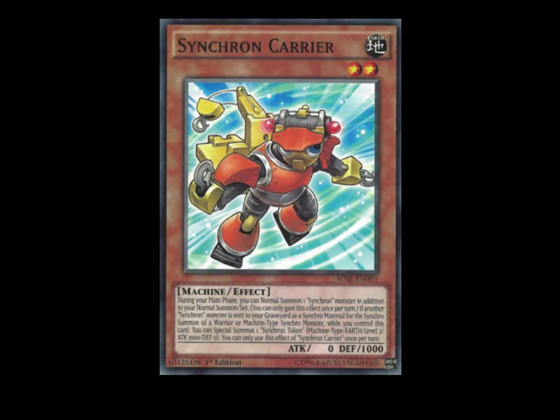Next up we got Synchron Carrier. During your main phase, you can normal summon one Synchron Monster in addition to your normal summon — you can only gain this effect once per turn. If another Synchron Monster is sent to the graveyard as Synchro Material for the Synchro Summon of a Warrior or Machine-type Synchro Monster while you control this card, you can special summon one Synchron Token — level two, 1000 attack, zero defense. You can only use this effect of Synchron Carrier once per turn. You can loop the extra normal summon with something like Desynchro, and when you Synchro summon you get free tokens to synchro up further. That definitely helps.